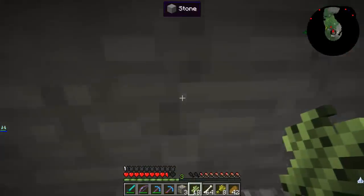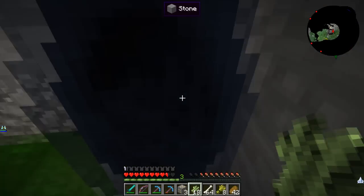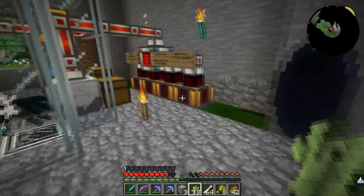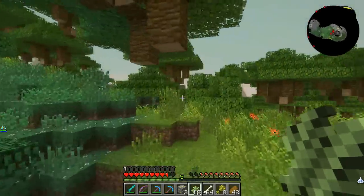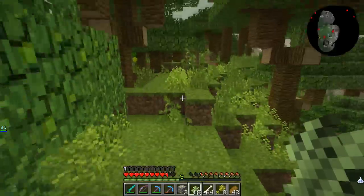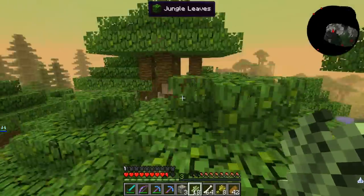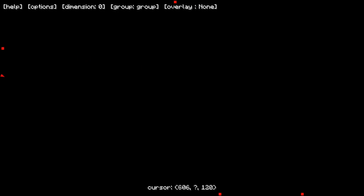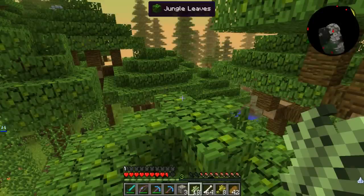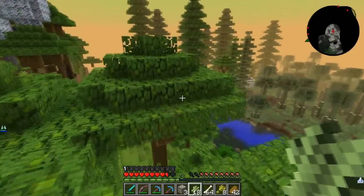I'll head back to my base. I know there's a portal linked to the moon or something and you die if you go out there, so I'll avoid that. I'll take a quick cut and fly all the way back to my base — we're at spawn and my base is about 2,000 to 2,700 blocks away. I'll see you guys when I get there.